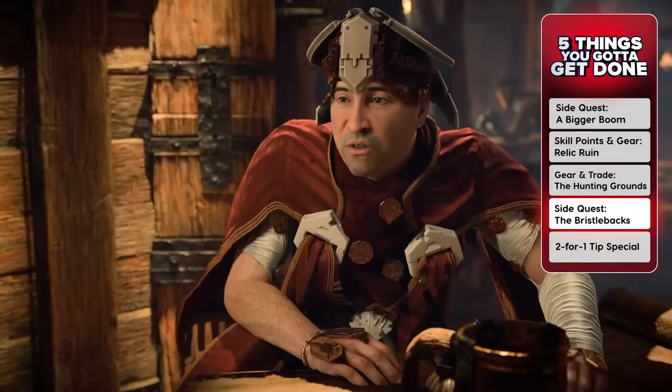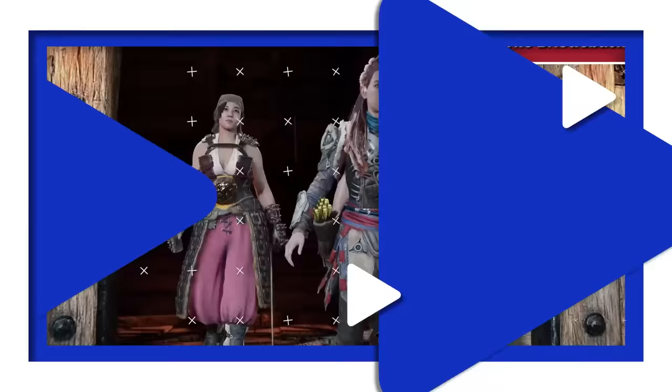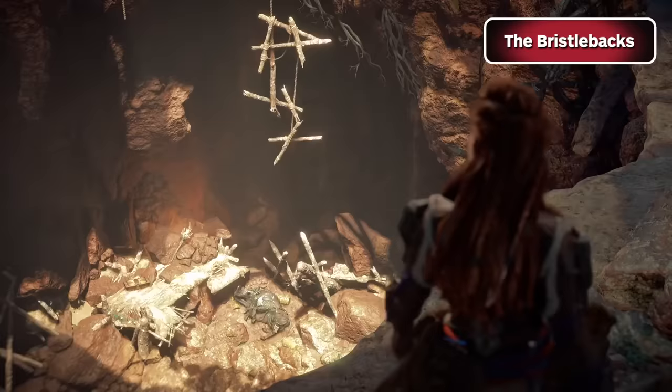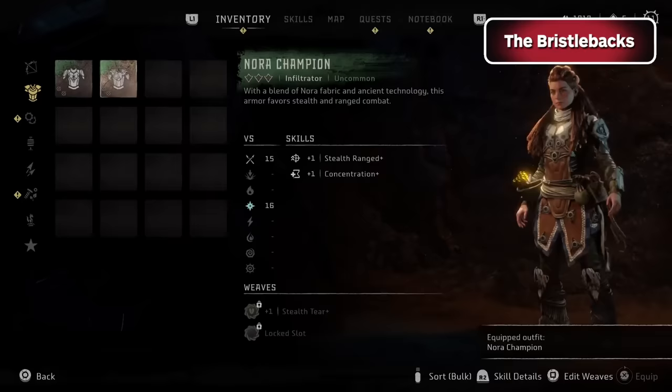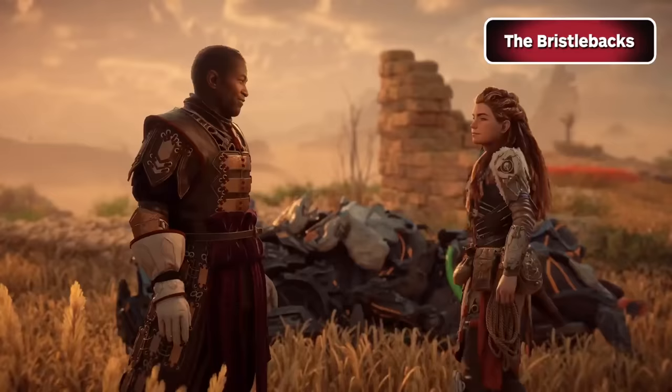This side quest actually branches off of the main questline and can't be finished until after you complete the Embassy main quest and leave the Daunt. However, it's well worth your time to finish it off and double back, because not only will you earn a couple of extra skill points, but you'll also unlock the Nora Champion armor, which provides much better resistance to physical damage and bonuses to your stealth and concentration, especially once you upgrade it. Plus, it just looks cool as hell.